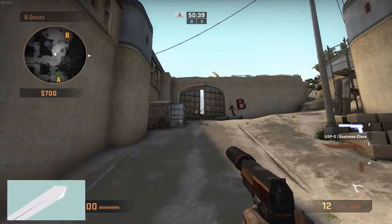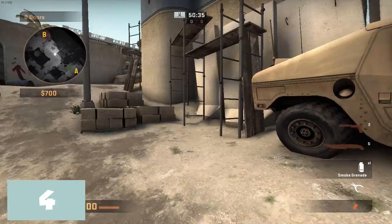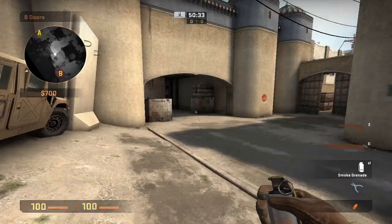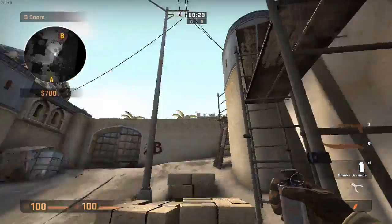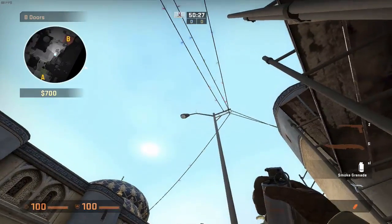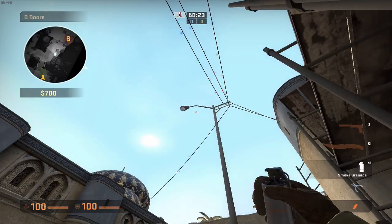This smoke is great for CT sites because it's something you can throw just out of the gate of CT spawn. Just come against this Humvee here and the scaffolding. Aim for the crotch of the lamppost, aim a little bit further down, and throw.